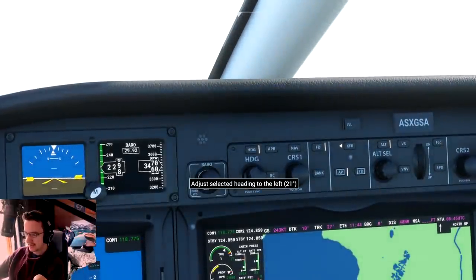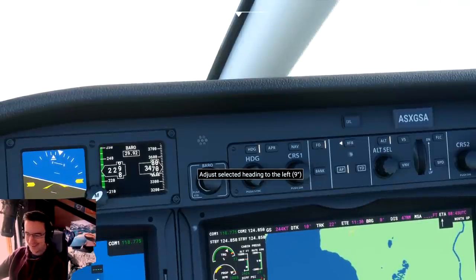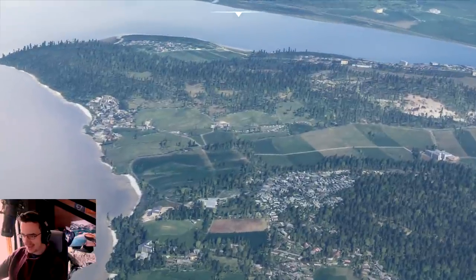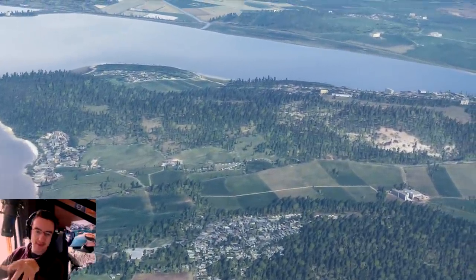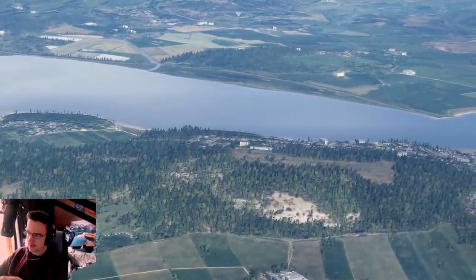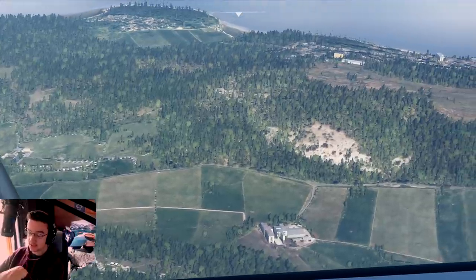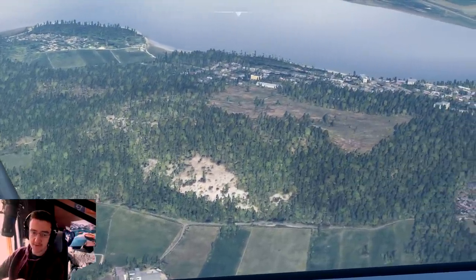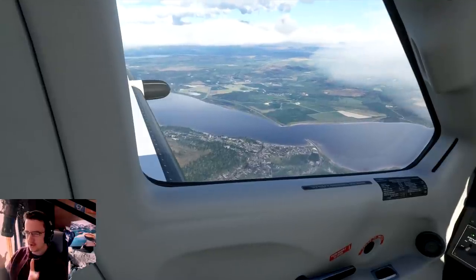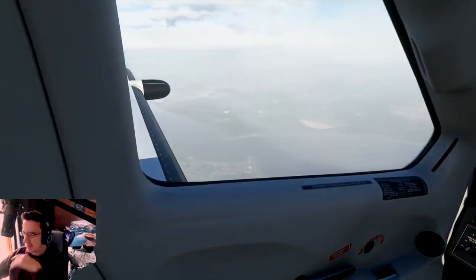Maintain present heading and altitude, expect vectors, visual runway for approach. I've just turned though! Look at that down there — doesn't it look good? It looks a little bit like X-Plane, like there were buildings and roads in X-Plane with cars driving on them. In this game there are also cars driving around, but the scenery just looks better. The hills look nice. I like it.